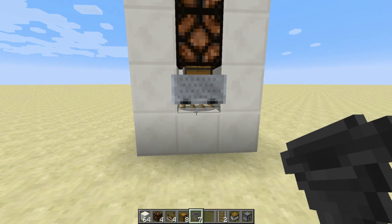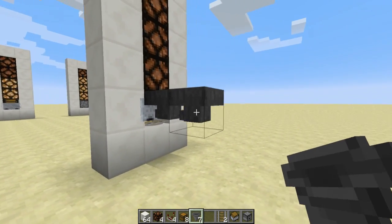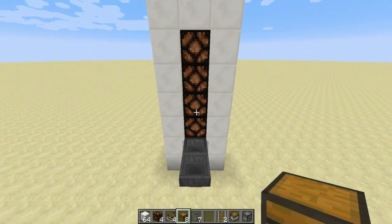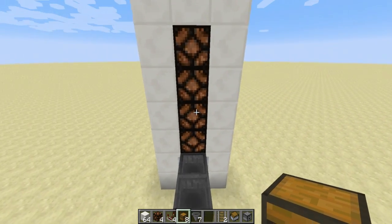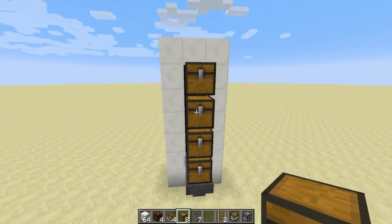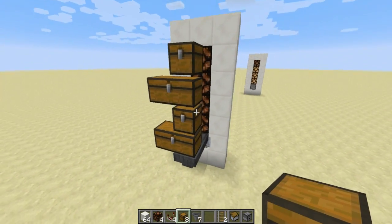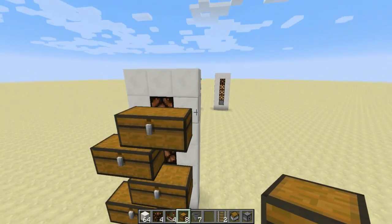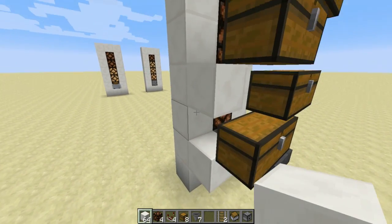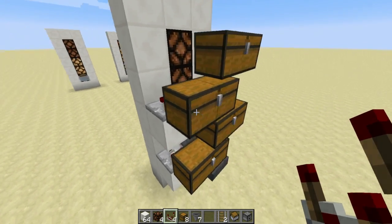Now let's spin around to the back and start adding hoppers. I'm going to be using the hitbox of that rail — it's very small. Then I'm going to put a second hopper into the back of that one. We need to add chests as high as we have redstone lamps, so with four redstone lamps, let's add four chests. Then we're going to start this pattern here — every other one left, every other one right. Now we need to add our comparators into the side of the front, feeding out the back of the chests.